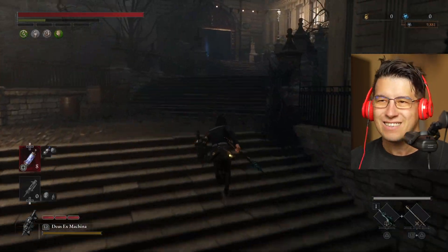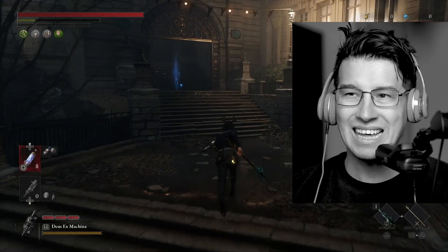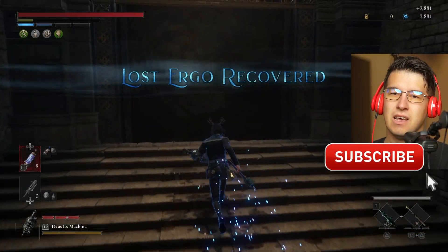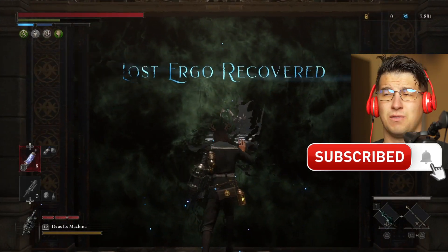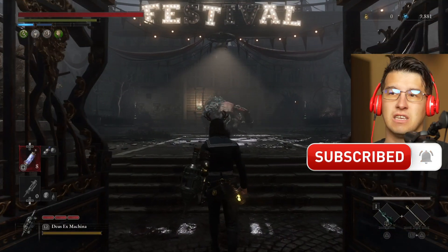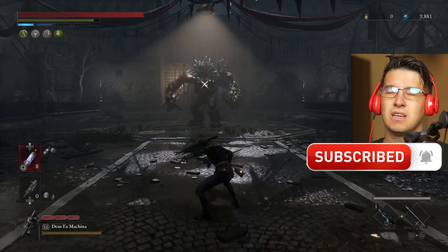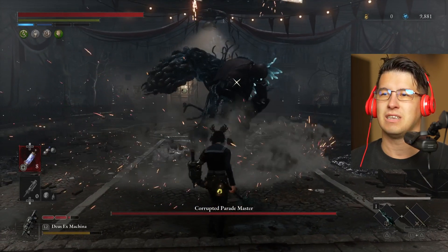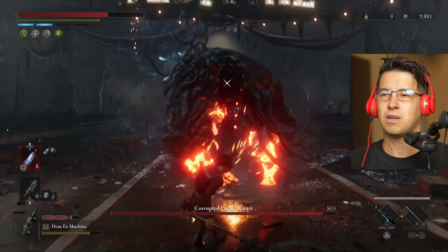How to easily defeat the Corrupted Puppet Parade Master — welcome back to Lies of P. I'm not going to block, I'm not going to parry, I'm going to make the fight extremely easy. Remember to bring some items if you want to make the fight even easier, but if you have the proper equipment, trust me when I say the fight is going to be incredibly easy.